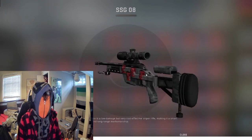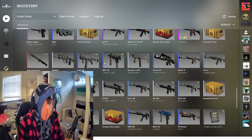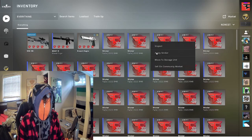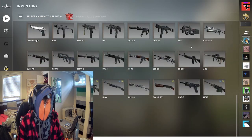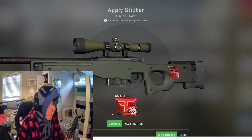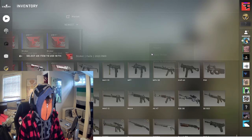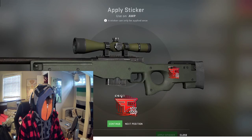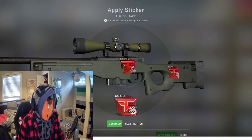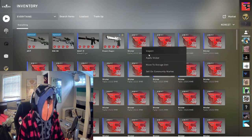Now you've got this beautiful Scout. Now let's take the AWP — you're gonna want to apply this sticker to the AWP. I call this the 'phase OP' — thought of it by myself.